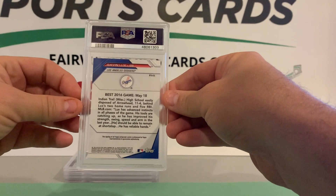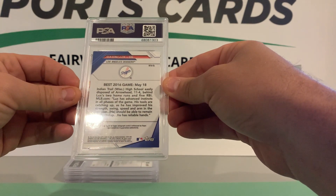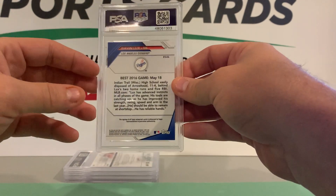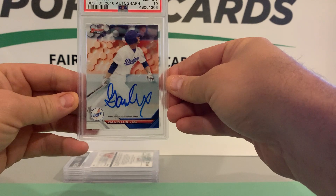And then we got a Gavin Lux — this is Bowman's Best. This is an autograph, so this is his first prospect autograph on this. Got a 10. Very nice.